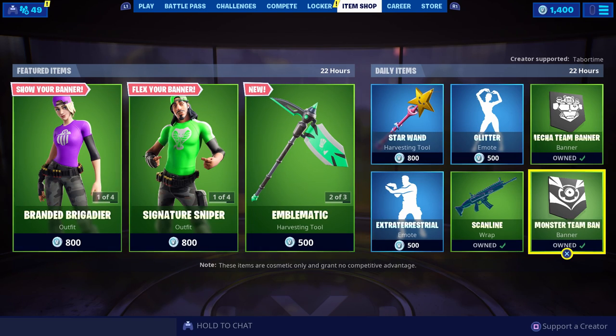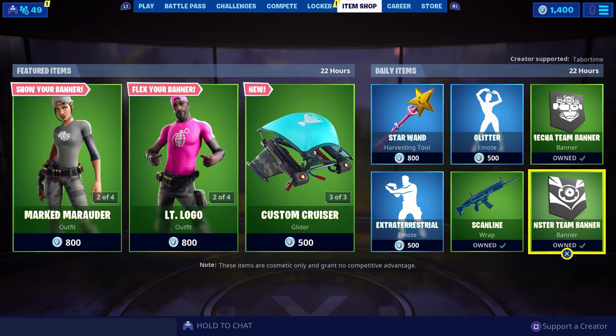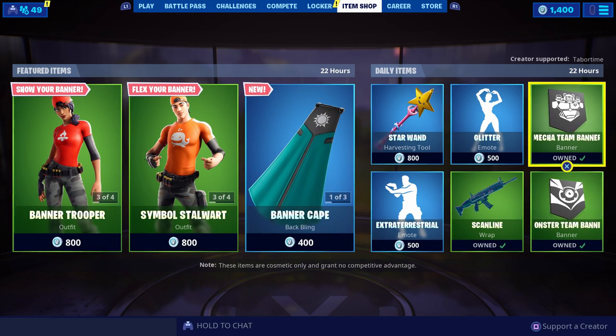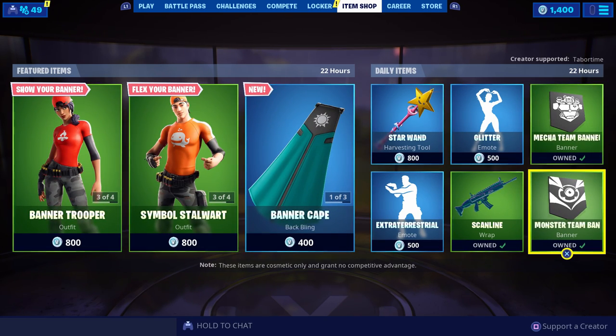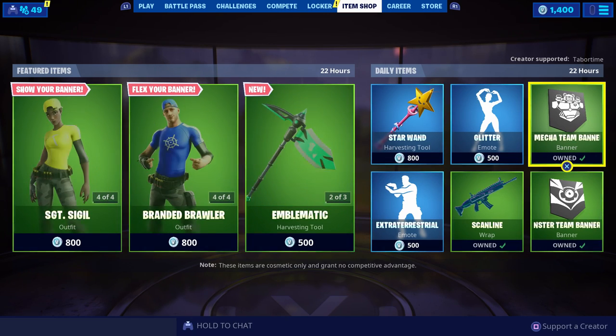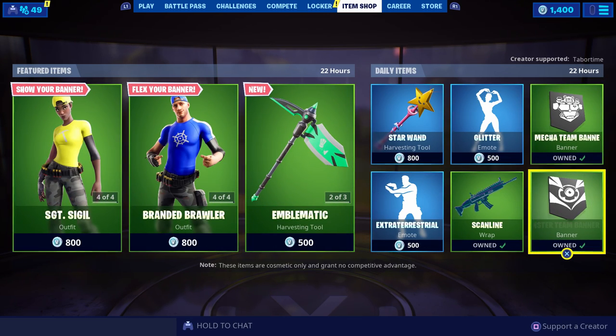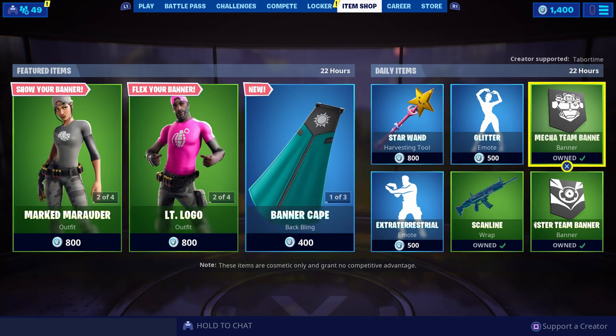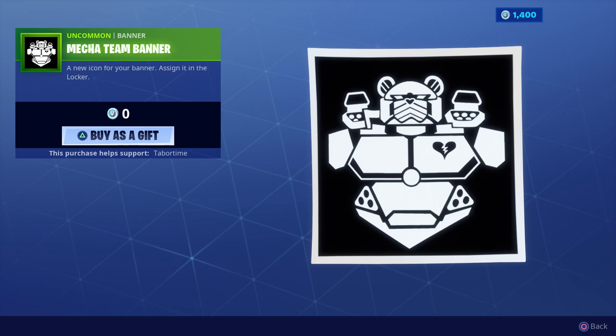From today — July 17th — until July 20th, so three days, you can gift these to someone just like I had them gifted to me, for free. That's the only way you can get these two banners. This refers to the newly built robot that's going to battle this monster that's been terrorizing the Fortnite map this Saturday.